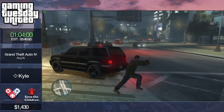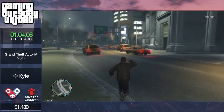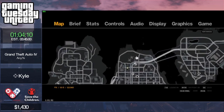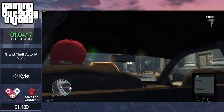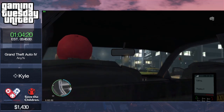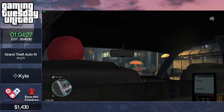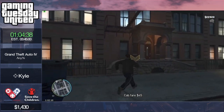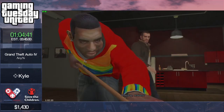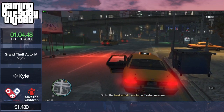Kyle ends this mission right next to a cab, so he doesn't have to run all the way. They got a little scared there. Not really the best way this mission could have ended but it should still be faster than the old strategy. There are some calls you have to make here — I forgot to do one of them in practice a week ago. That's why all the mistakes are fresh in my mind.